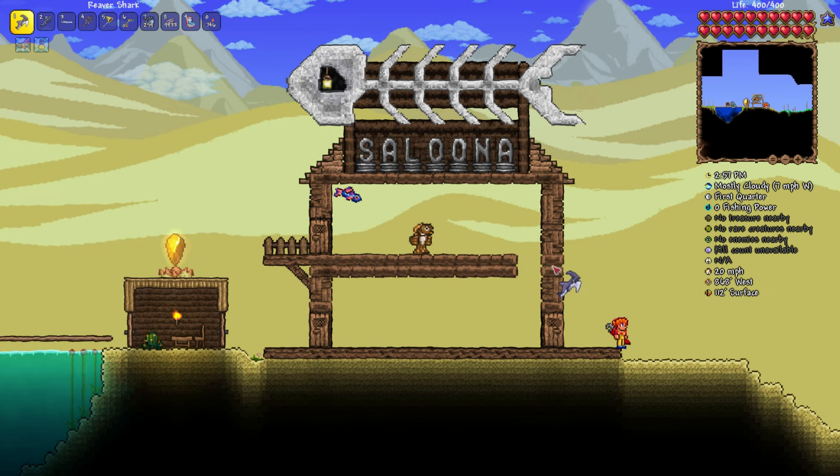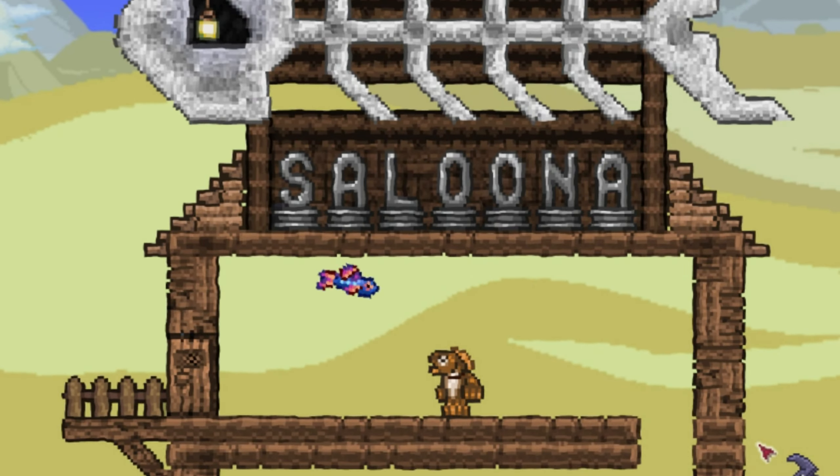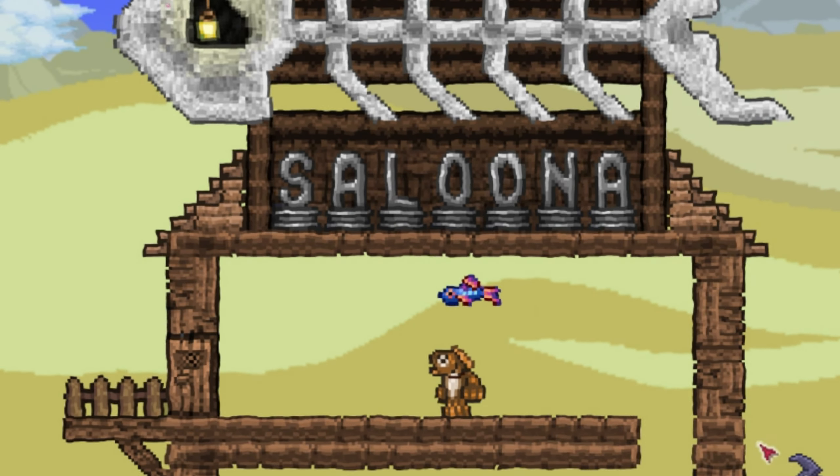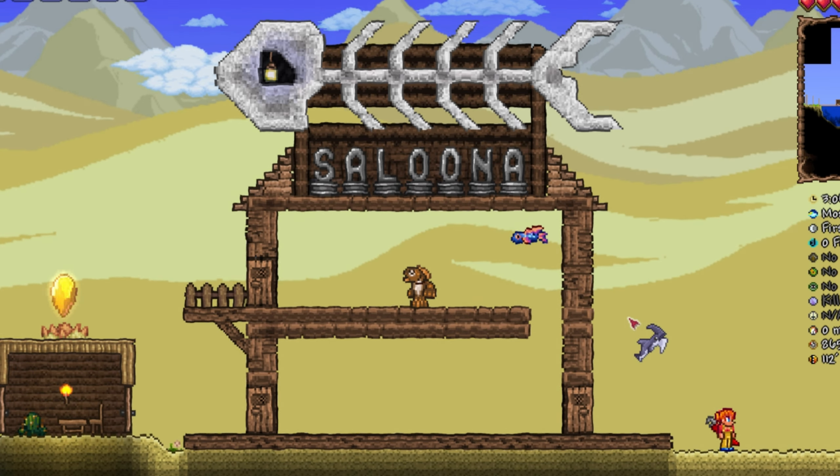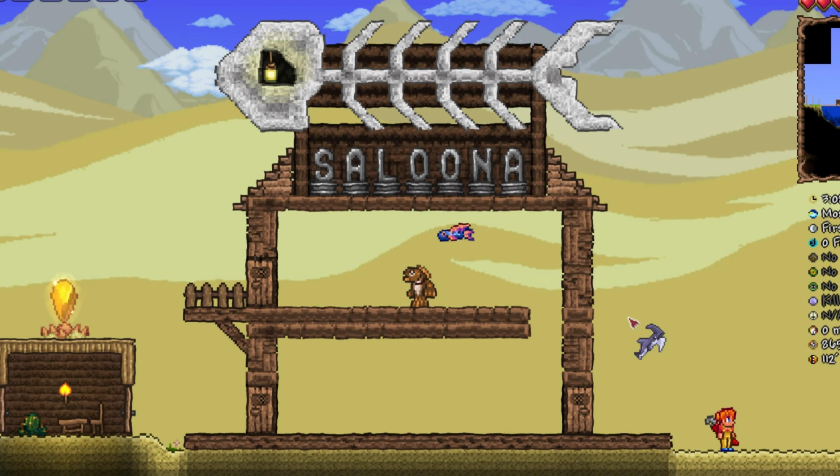There's a few things I want to do before we enter hard mode. One of those things is I want to get some building done, so I start work on the Dead Tuna Salooner, which will be the NPC house for any NPCs that I want to stick in the desert.